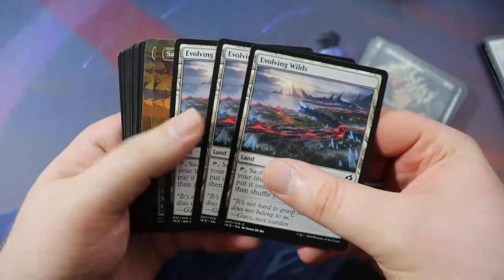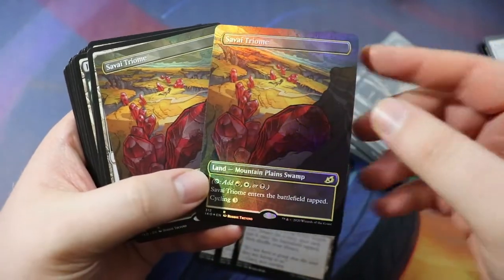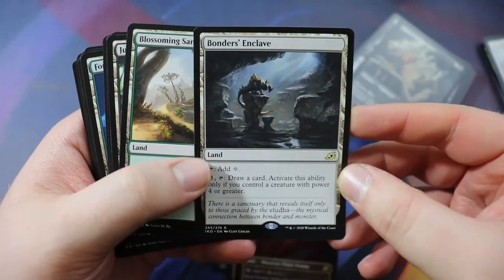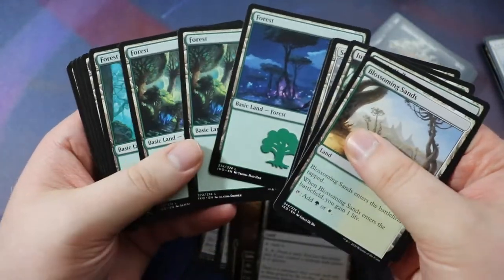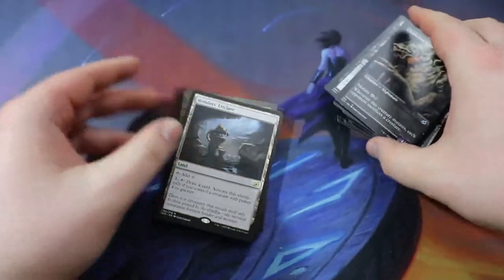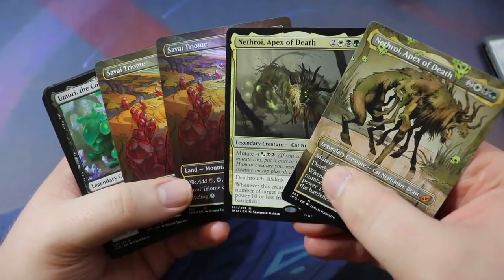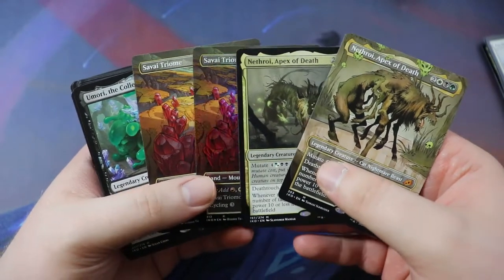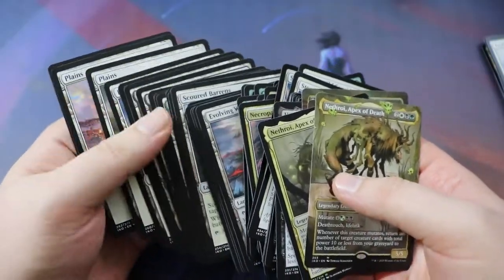For the lands I threw together whatever we had — Evolving Wilds, the Savai Triome because it adds black or white, Bonders' Enclave — a greedy one for a three-color deck without a lot of fixing — and all the tap lands that came in the box, plus your basics. Running 23 lands, which is probably okay because we have a decent amount of ramp. And that was my Ikoria Lair of Behemoths Deck in a Box — my very first Magic: The Gathering Deck in a Box. It was a little harder than I thought because there are so many cards to go over and I'm so used to building 100-card decks. This is kind of like a big old draft deck.